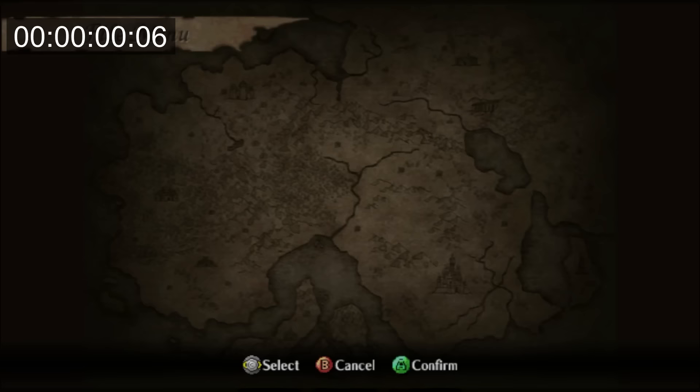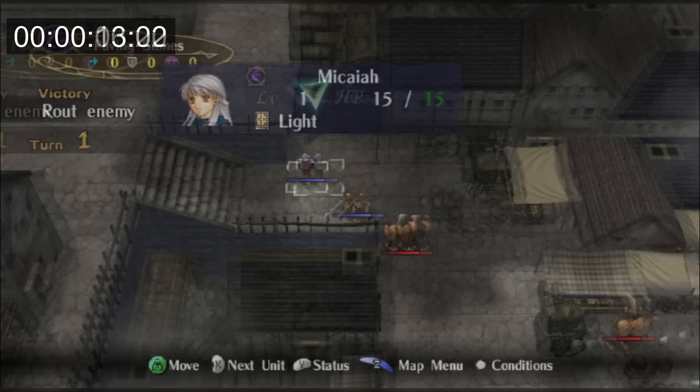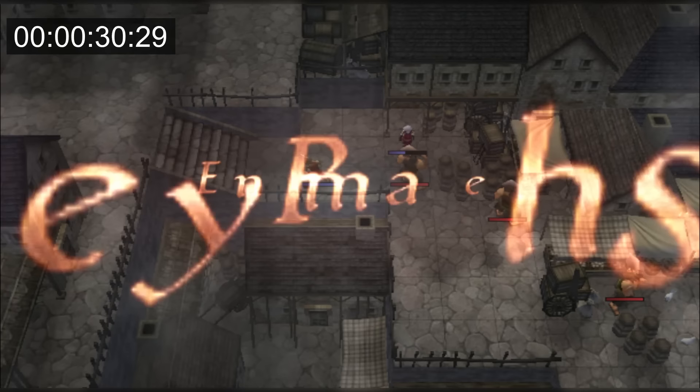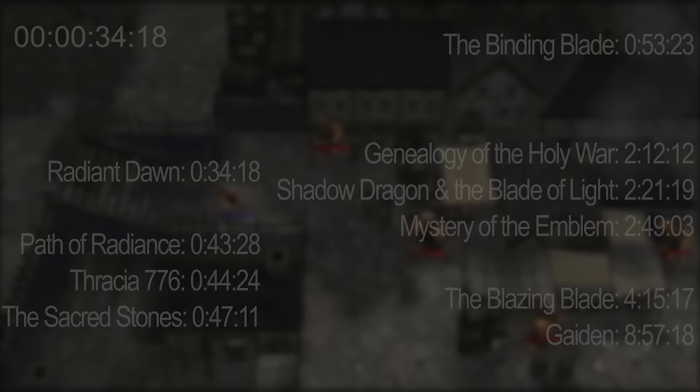For FE10 I choose Normal mode since hard mode is not unlocked at the start. Then we just have to move Micaiah over a little and unequip her light tome. I also move Edward over so the other brigand can attack Micaiah too, but the first brigand was able to kill her with his first two attacks, stopping the clock at 34 seconds and making a new fastest time.